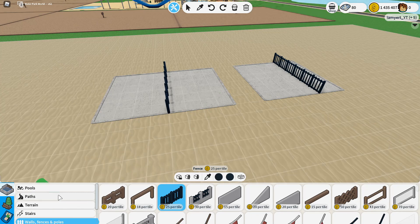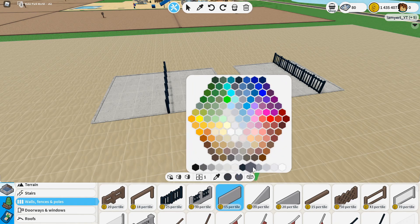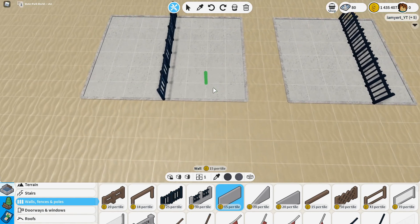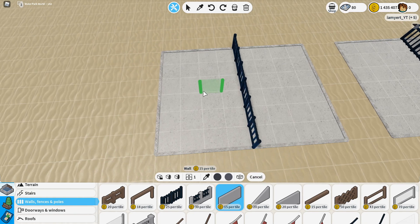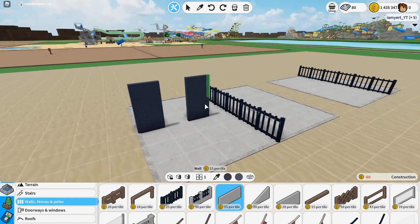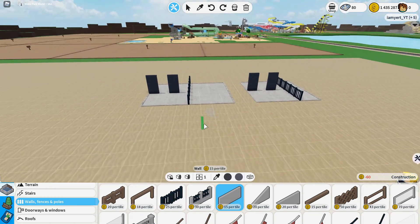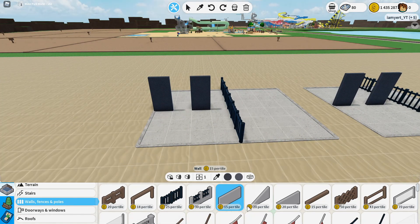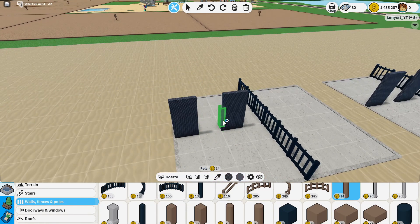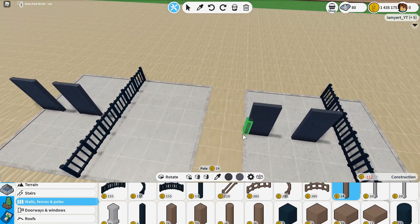I'm just going for a generic park right now. After you place the fence, you want to get out the walls. Go to the metal plate and choose a color — I prefer using the one next to black, I don't know what the color is called, but choose that. Then you need to put two-unit-high wall pieces, just like that. Same thing on the other side — two units high. Then you grab a pole and put them on each side, just like this.